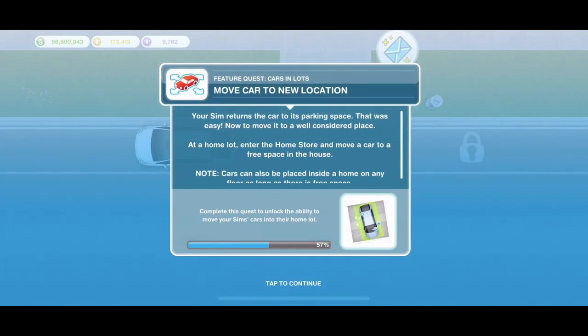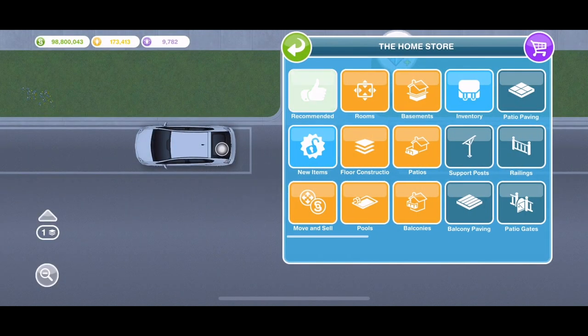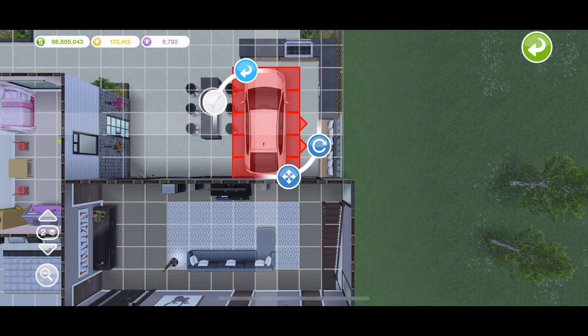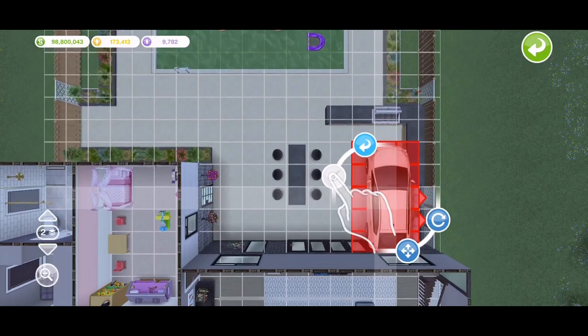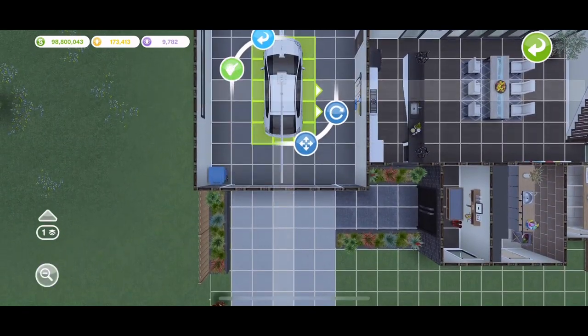Now move the car to a new location. Your Sim returns the car to its parking space — that was easy. Now to move it to a well-considered place: enter the home store at a home lot and move the car to a free space. Cars can also be placed inside a home on any floor as long as there's free space. Let's place it inside the garage.